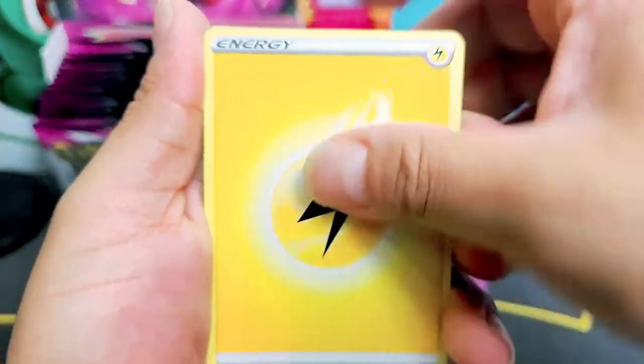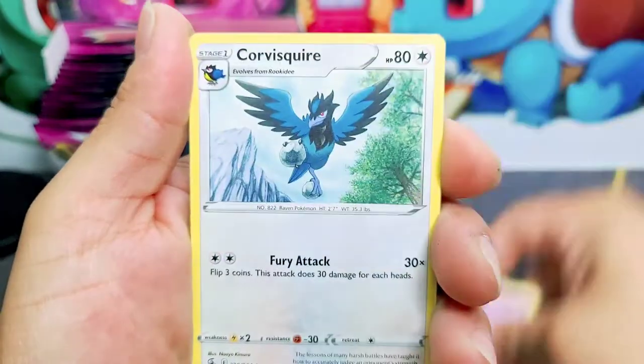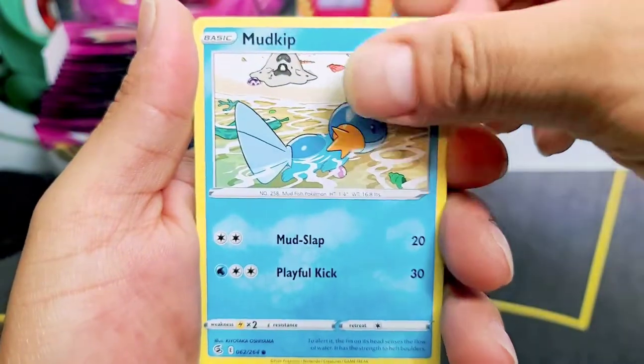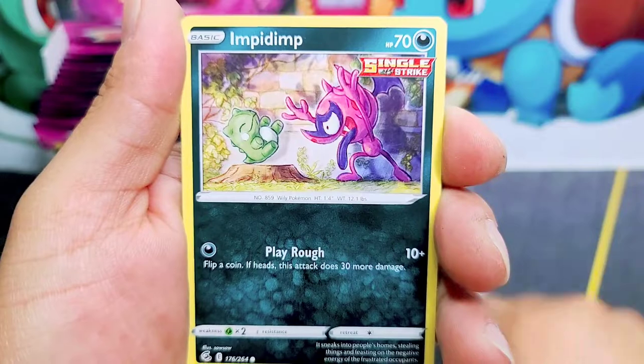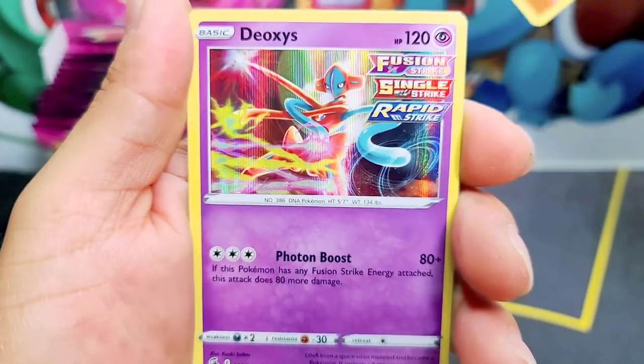A super rare — ooh hey, Dragalge! Nice. I mean I don't believe in this myth, but technically that's what the myth is. Can we debunk it? Let's see. Fallings and the Okidogi guys — Fusion Strike, Single Strike, Rapid Strike. Wow, this is a nice card in our reverse holo. Deoxys is very nice.